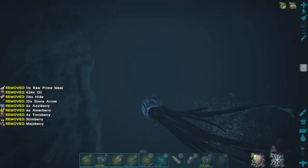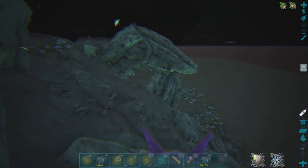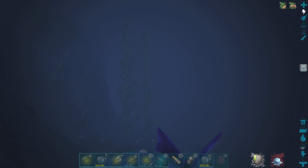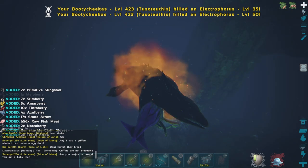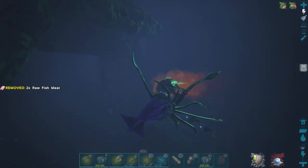So I think there's three more to go, right? Mosa, Tuso, and the Alpha Leedsichthys. I'll bring you guys back when I get to the next one. Well I found the Alpha Mosa I needed, but the electrophores — I was trying to hit him and just out of range, and they managed to shock me in between my attacks. But at least we got the Alpha Mosa here.